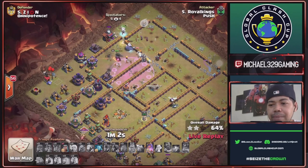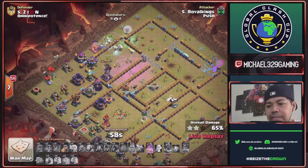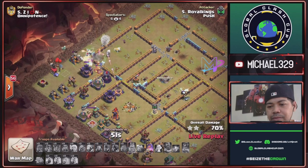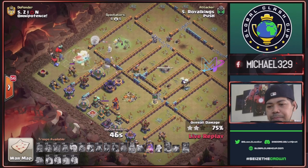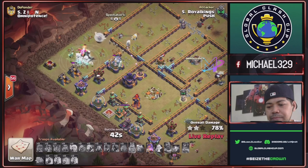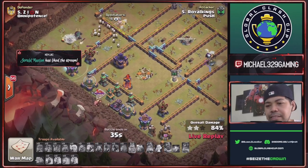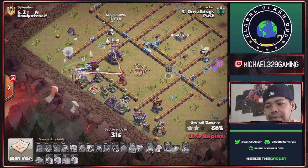Queen has another ability with plenty of time — still 59 seconds remaining. Phoenix is up since King is already down. Queen ability used for this Ground X-Bow. Major defenses remaining are this Multi Inferno, Defending King, and this Tesla Farm.